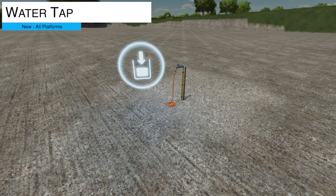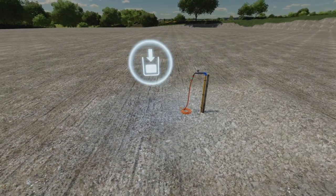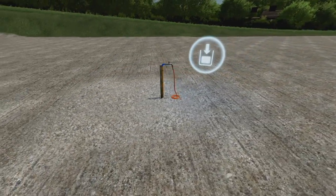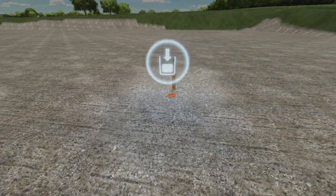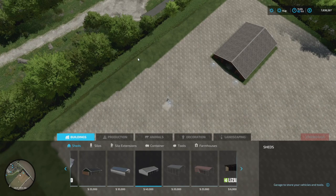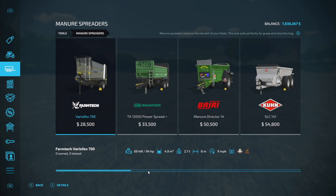Your last new mod for all platforms is the Water Tab — three slots, guard-tapped field tanks with water, priced at 500, and it's from Lost Gamer. If you're looking for this, it's found under Buildings and Containers.